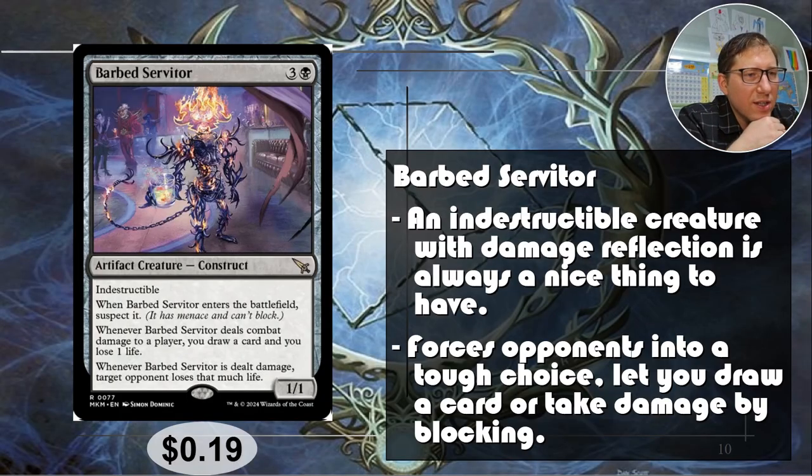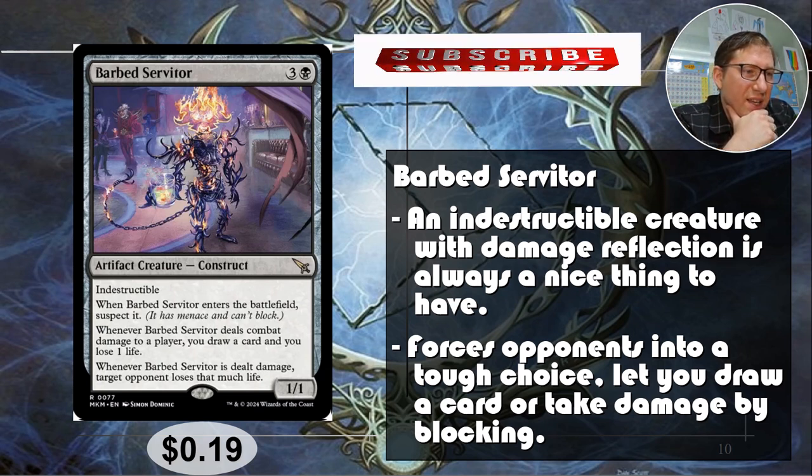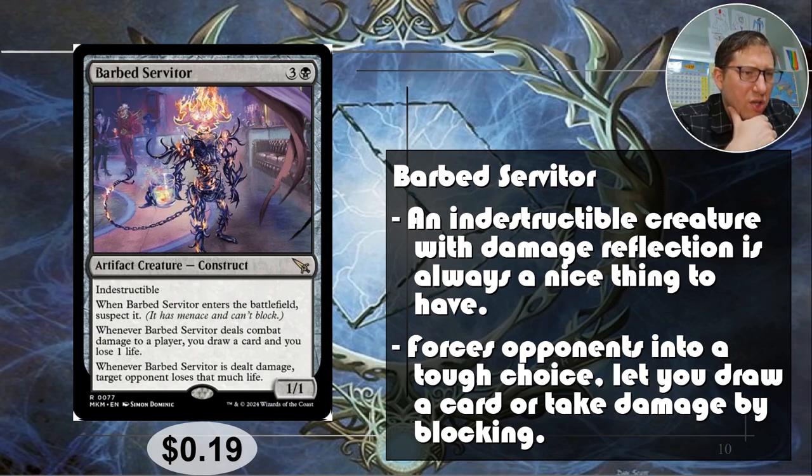Barb Servitor — okay so first of all indestructible and damage reflection: whenever it is dealt damage a target opponent loses that much life. I love this. When it enters the battlefield it suspects itself — it has menace and can't block — and whenever it deals combat damage to a player you draw a card and lose one life. If you have any effects that do damage to your own creatures you can just bounce that damage at anyone else. Or force it to fight other things — choose the biggest creature, make it fight, it's indestructible so it'll be fine. 19 cents.